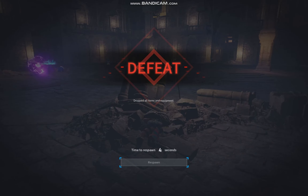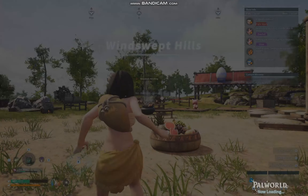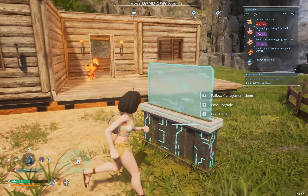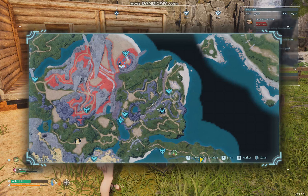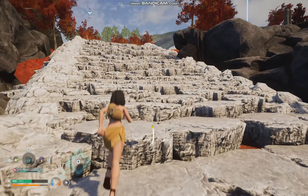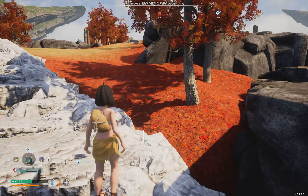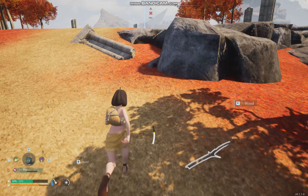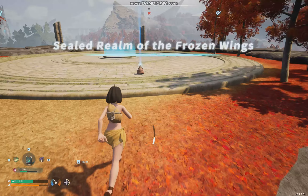When you die it's kind of annoying because you drop everything. You wait five seconds, then respawn back at your base, and then you've got to go find where you died with no stuff in your inventory. So you go to fast travel, find where you died, and travel back to it. In the settings you can actually adjust the difficulty level and make it so when you die you don't drop all your stuff - I might do that just to speed things up.